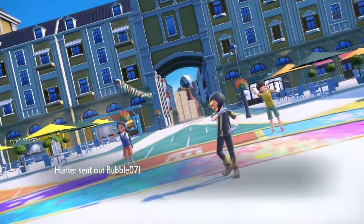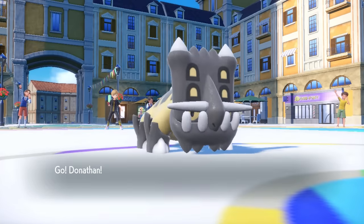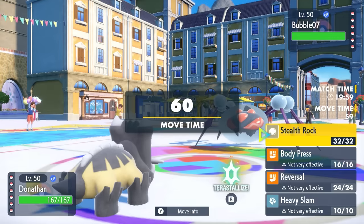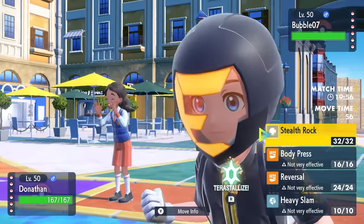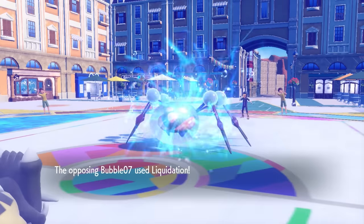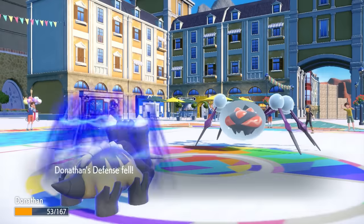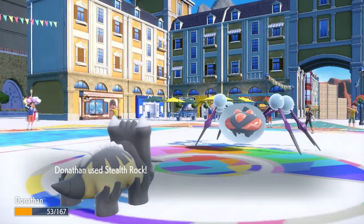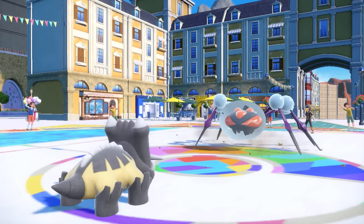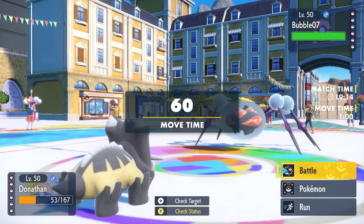My opponent leads off with Bubble 07 — the Araquanid nickname game goes crazy. I of course lead with Bastiodon, who doesn't really do great against Araquanid. I mostly can't touch this thing, and Liquidations hurt because of that Water Bubble ability giving a nice boost. It doesn't really put me into Custap Berry range, but I'm just here to lay my Stealth Rock down so I don't get fined.